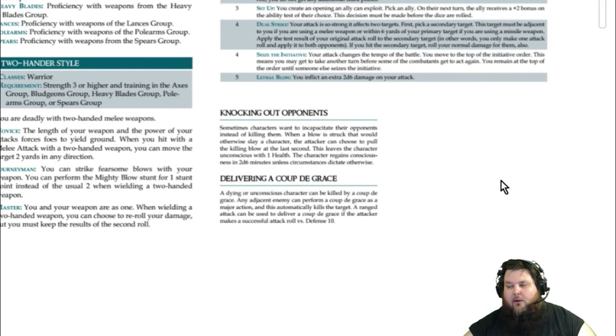Sometimes you may want to just knock out an opponent rather than kill them — maybe you want to interrogate them later. You can hold up the killing blow and instead knock that person or NPC unconscious with 1 health remaining. When knocked out, they'll regain consciousness in 2d6 minutes, so you'll want to bind and gag them before they come to.